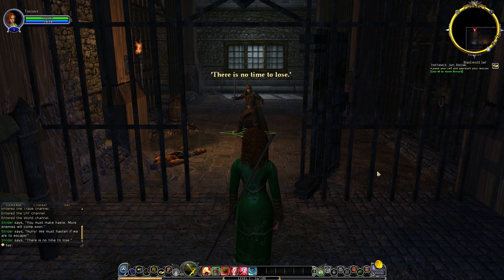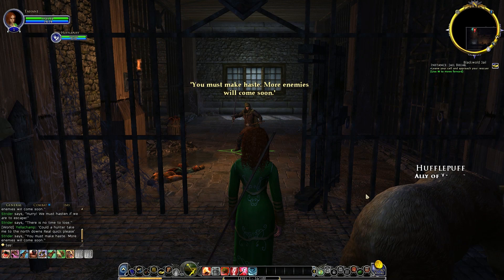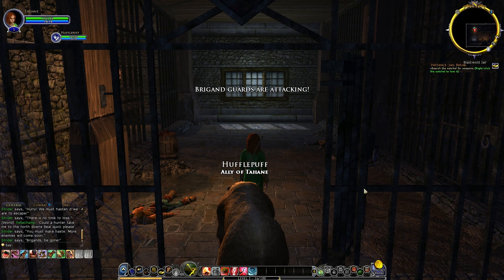It's going to take me a little while to get used to the key bindings, but we shall see. We want our bear — that should be key two. There is Hufflepuff! Ally of Tahean. I want to go up to Strider.